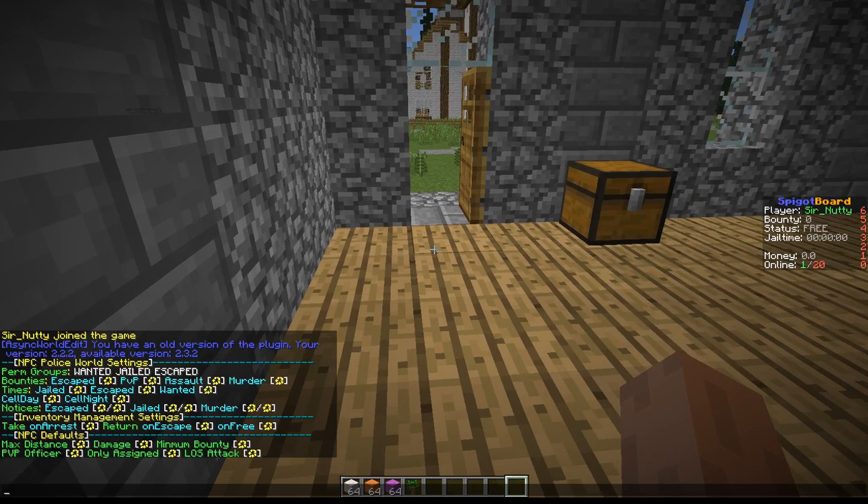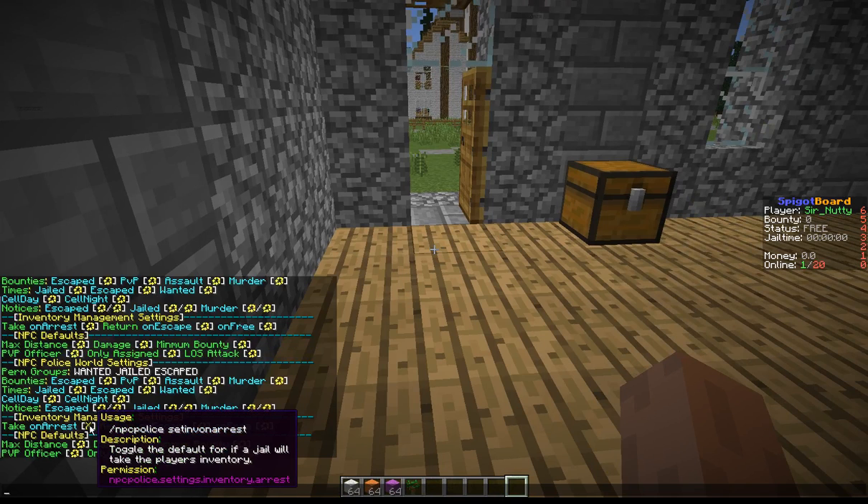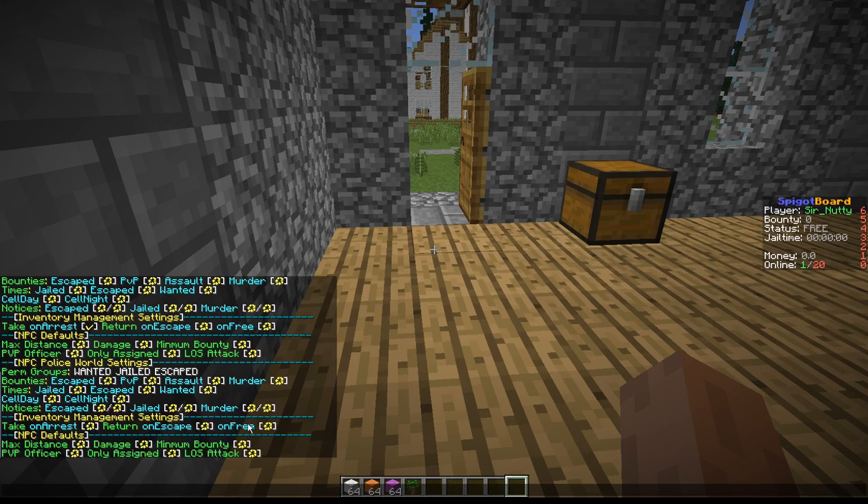So, 'Take on Arrest' — if it's set to global, it's going to be whatever the global is. If you set it to X, it doesn't take the inventory for anywhere in this world, even if your global in config.yml is set to true — this overrides that. True overrides anything you put in the global.